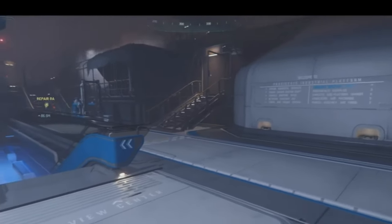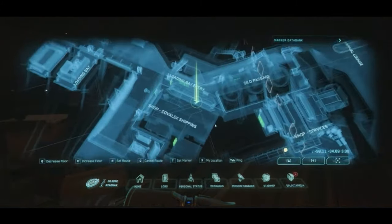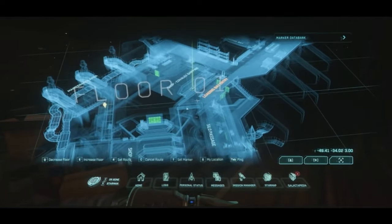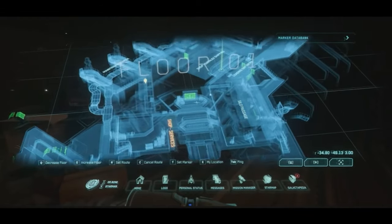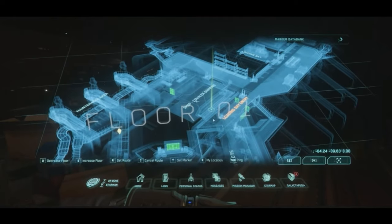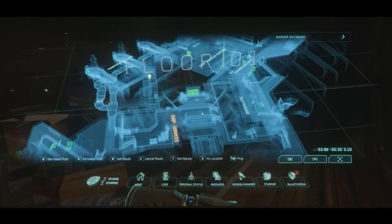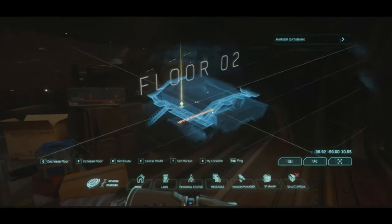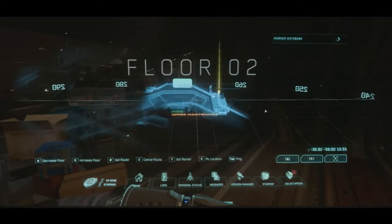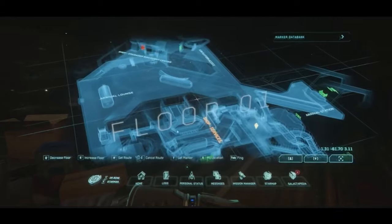The developers at Cloud Imperium Games have heard our cries, because they spent the past couple of years developing the new star map, which was presented at this year's CitizenCon. This has the potential of being one of the best — if not the best — or at least most useful features of Star Citizen and Squadron 42. In this video I want to talk about the functionalities of this star map, from the most basic to the most complicated, because they can be very advanced, integrating as much of the game as possible into one single app.